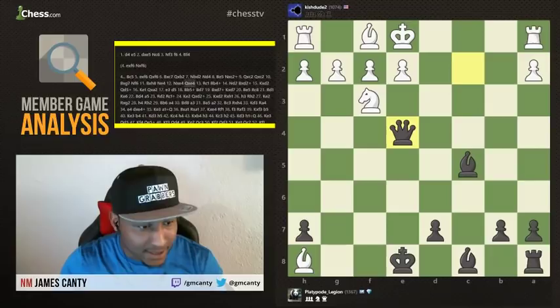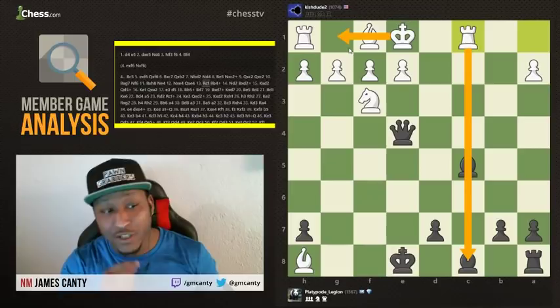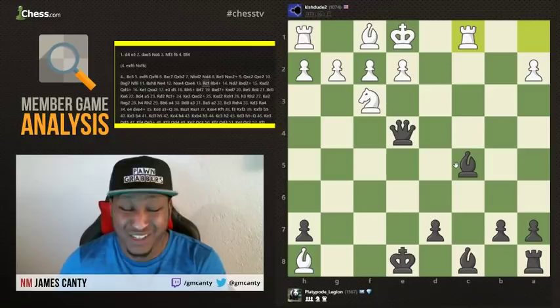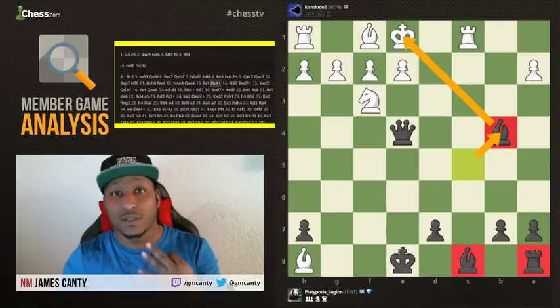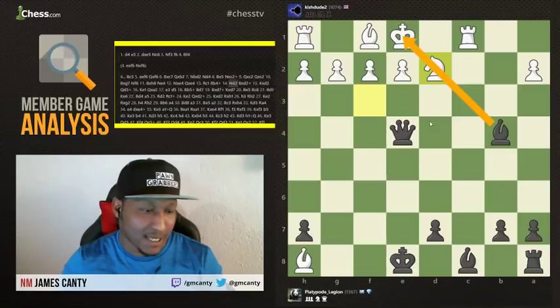Knight takes E4, Queen takes E4, and then Rook to C1. He has to do something — make as many threats as you can, putting the rook on the C-file. He'd really like to castle, but that takes about three moves. Black should be able to win within three moves — already winning. After Bishop to B4 check, a very nice move hitting the king. You have to start checking and checkmating, but we need our other pieces. Usually it takes three pieces for a successful attack.